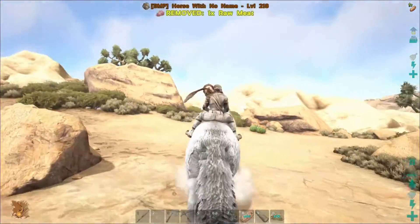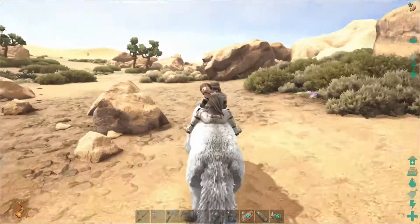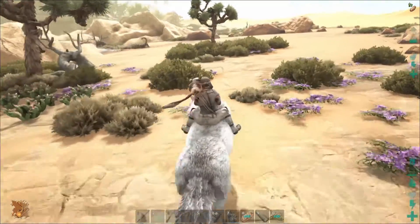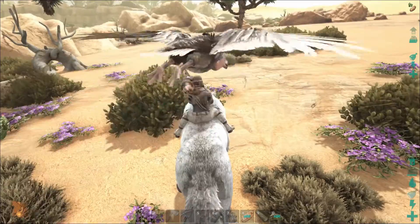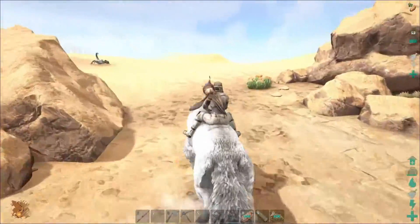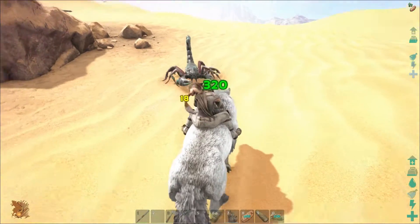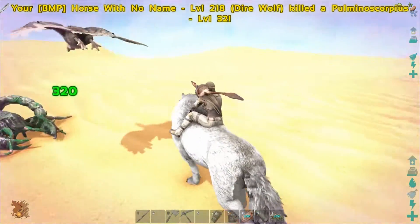We got a vulture, which is kind of like a dimorph in Scorched Earth. We're trying to make a little bit of an army of them. Is that one that just landed? It is, but a scorpion's attacking it. We'll leave that one to the vultures — ha! Get it? Let's see what the vulture can do against that guy. Yeah, never mind. Not going to give him the chance.